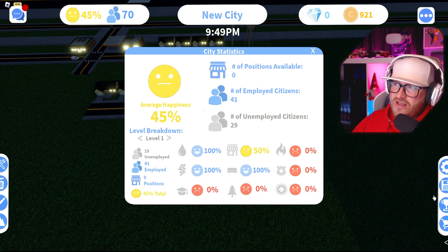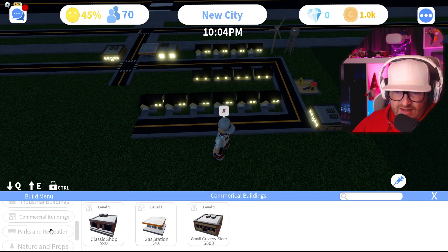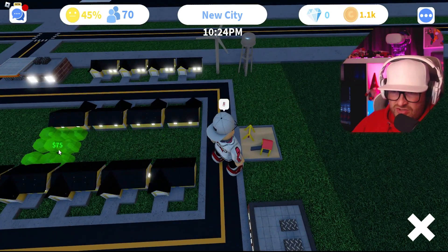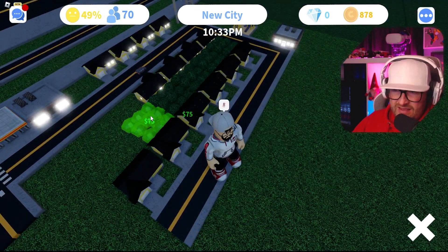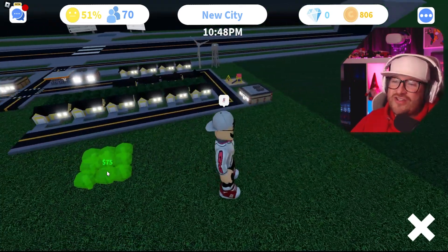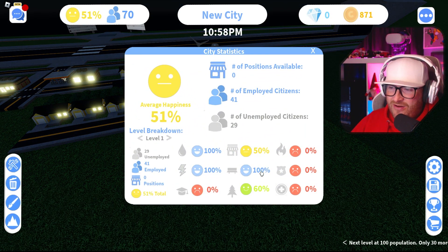I want to get some trees. Trees are down here under nature and props — oak clumps. We'll put them down the back of this residential estate so they're backed up on woods, and that'll be their gardens. That's now up to 60 percent happiness — they're quite happy with that.